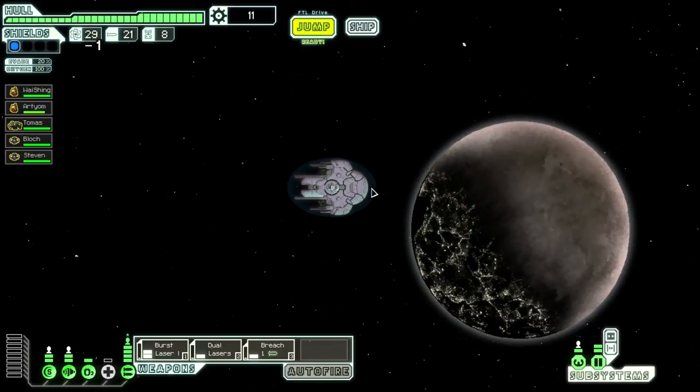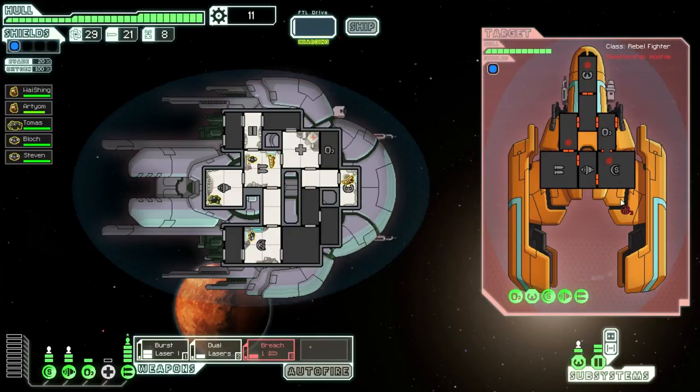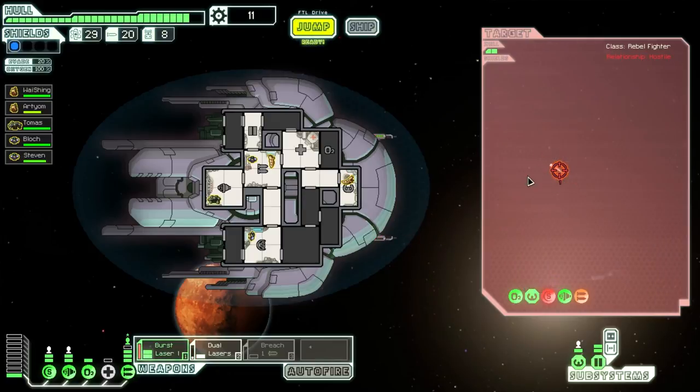I can still do quite a few systems before rebels catch me. The next priority is going to be upgrading my shields, most likely. If I get some decent credits from the fights remaining in this sector, I should be able to upgrade before sector 3. I'll try not using the bridge bomb too much, though - it's very easy to go down from 30 to 5. Oh, he got away - that's annoying.